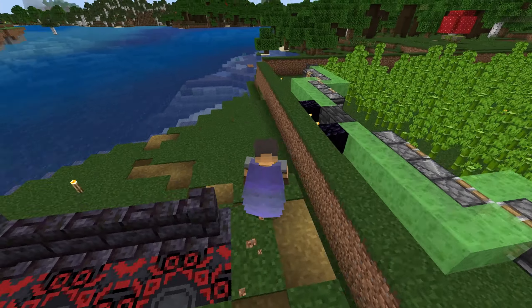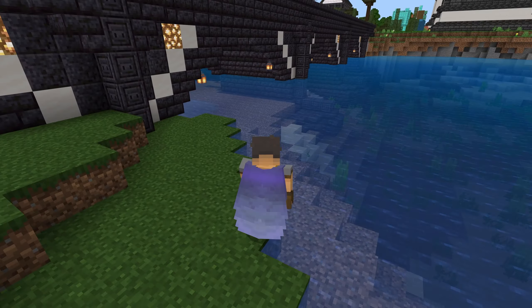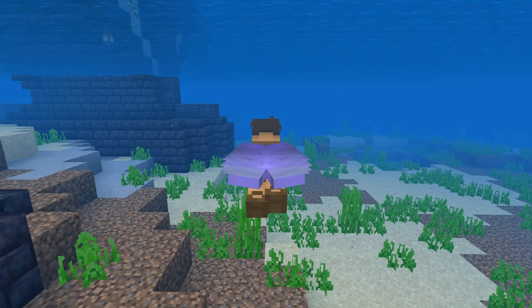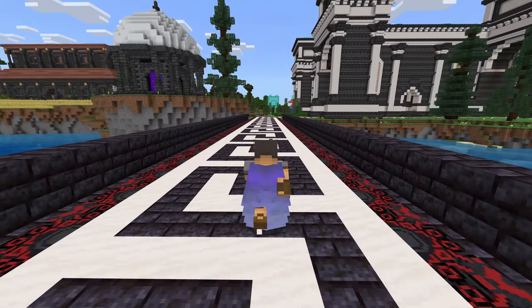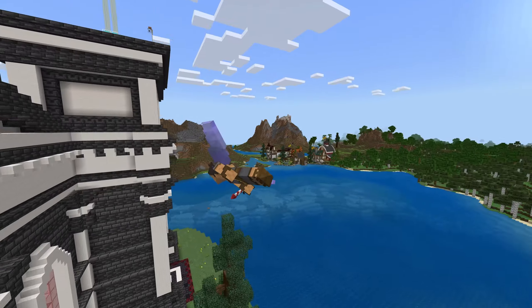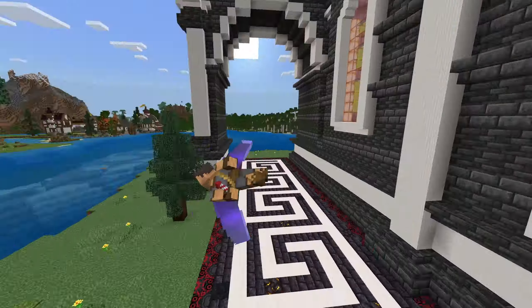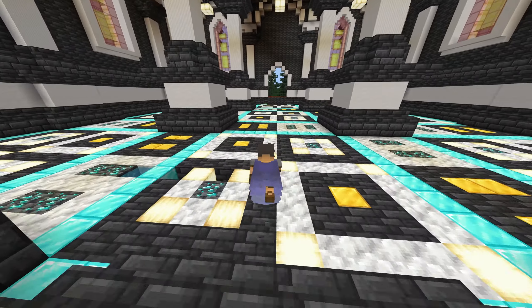We've got this bridge over here that I've worked on — pretty happy with how that turned out. We also have pontoons and all that. Continuing on with the tour: I've got armor stands on both sides with gold armor and netherite weapons and bows.